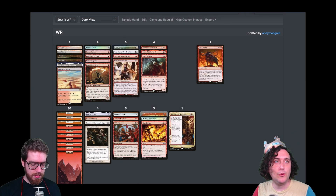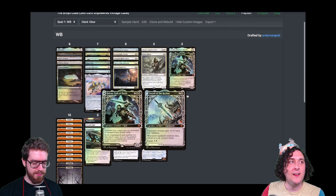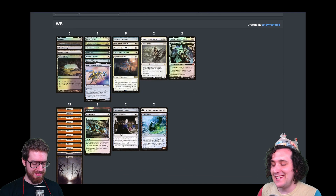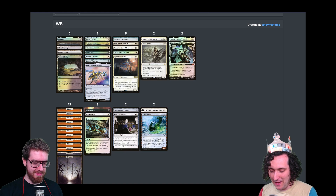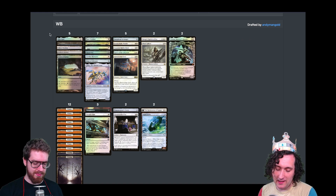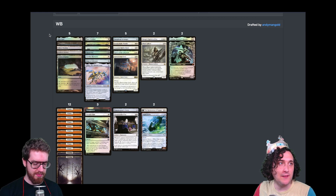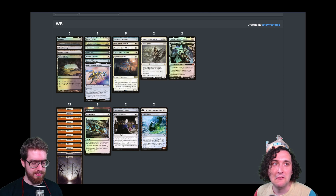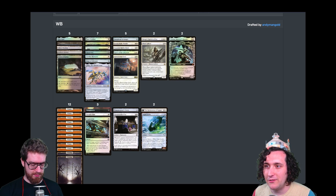Max's draft was awkward — he wanted to be KCI but so did everyone else, so he mostly just has Mox Opal from that plan. He quickly pivoted into white aggro, which was very open at the time, ending up with a pretty good version of the white aggro deck despite missing a couple of cards.